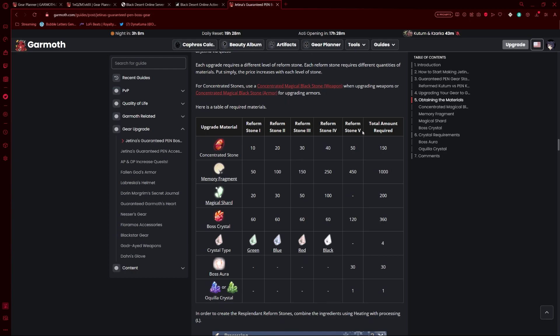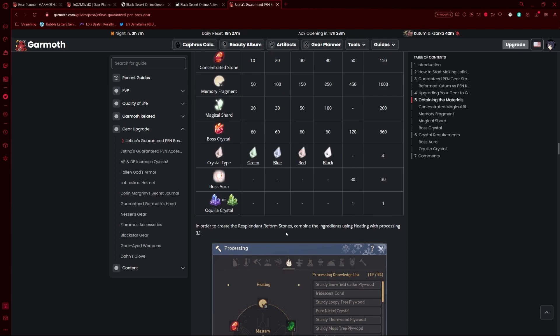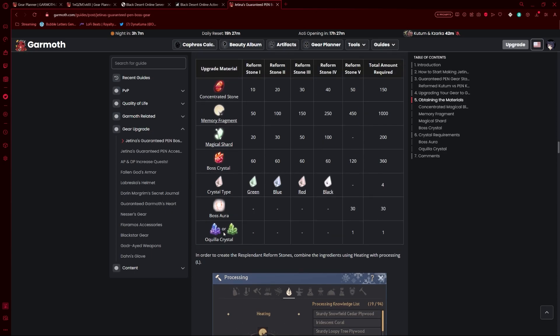You're going to need all five reformed zones for each of your items, and the total amount should be as shown here. The cost changes depending on which boss gear you craft. For example, the first one will be quite simple and cheap — it costs roughly 30 Aquila crystals. But the more times you do this, the more Jatina asks for crystals to create them, which is why it costs more, as these are the most expensive part of the entire process.